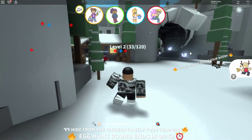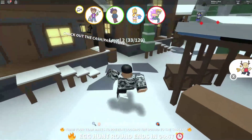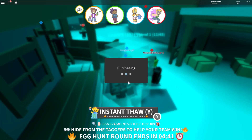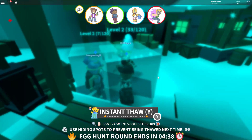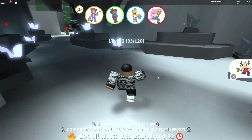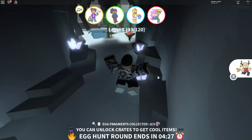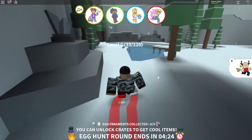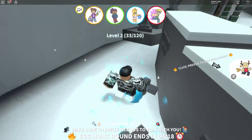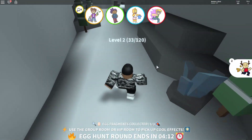What you need to do is collect three egg fragments. Look around the map for egg fragments — they are tiny little pieces scattered and hidden all around the map. Just keep walking around and you'll find them. As you can see, they look just like what I just collected.